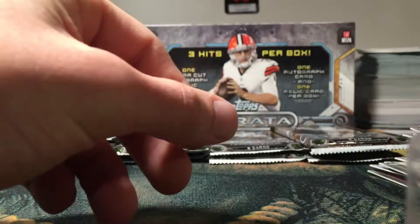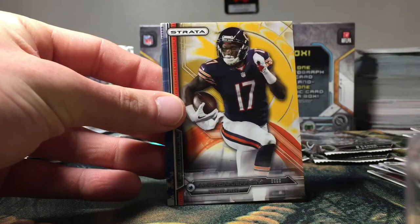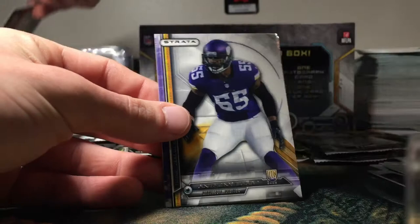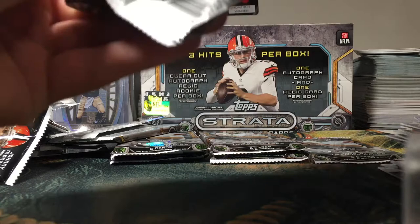Got a Marshawn Lynch regular, Von Miller, Alshon Jeffrey gold parallel, Jeremy Hill rookie, Anthony Barr rookie, and a Taylor Lewan rookie. Hopefully we can pull at least one or two numbered cards — we got a good couple packs of base left unless we get a bonus hit.